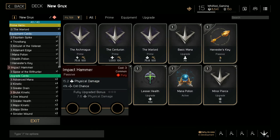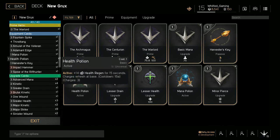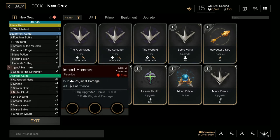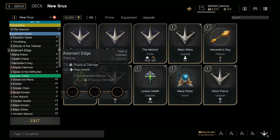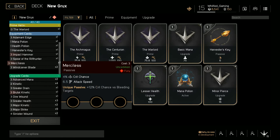You start off with mana, health, and harbors — a pretty simple starter. Not a lot of people think it's useful but it's extremely useful. Then you want to go straight into Merciless — put that in your passive. This increases your damage a ton because it increases your crit rate and attack speed.